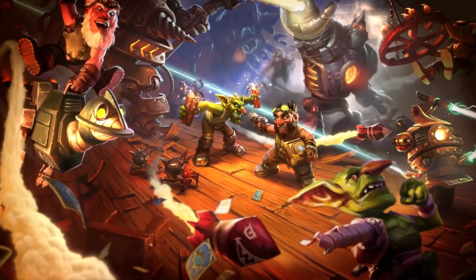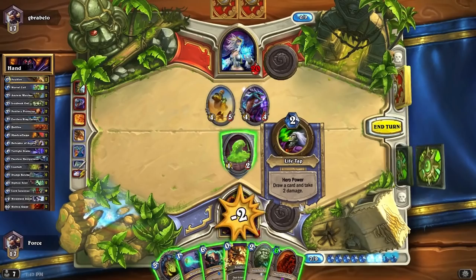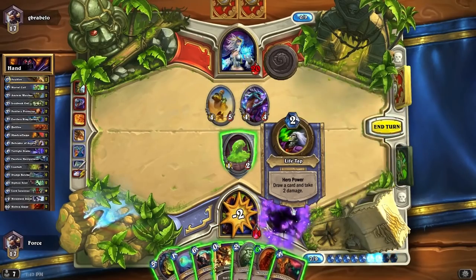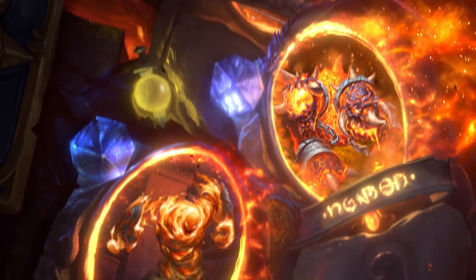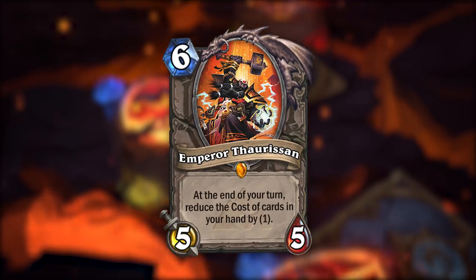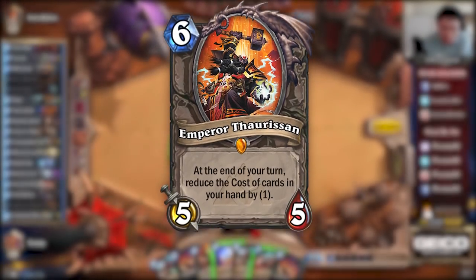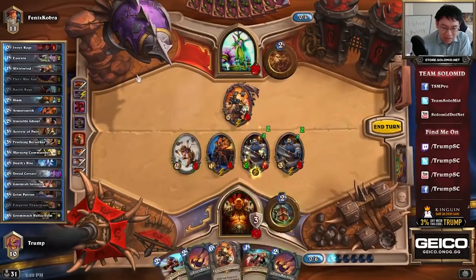However, Druid, like the animal that it is, went into hibernation once Goblins vs Gnomes released in December of that year, as aggro decks and Handlock were running rampant and Druid lacked the tools to compete. Druid would only begin to re-emerge with the release of Blackrock Mountain, which provided Emperor Thaurissan. While the inclusion gave it a significant damage increase, this was the era of Patron Warrior and Oil Rogue, so Druid never got any higher than Tier 2.